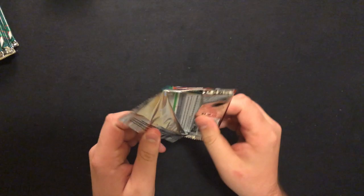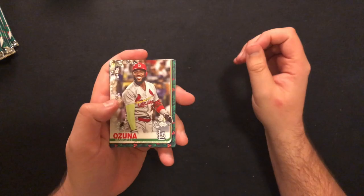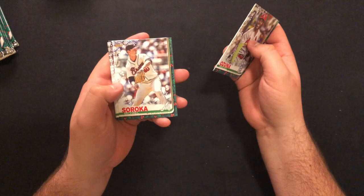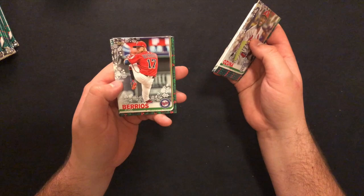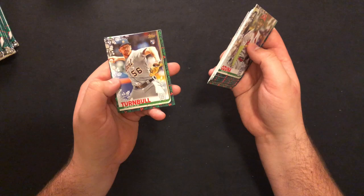Pack three — doesn't look like we have a relic in here, hopefully we don't have a relic at all or hopefully it's a relic auto. Ozuna, Estheiro rookie, Soroka — very nice rookie year last year — Garrett Cole, Mitch Keller rookie, Will Smith rookie, Jose Barrios with really nasty stuff, Orlando Arcia, Spencer Turnbull rookie from Detroit, and Ozzie Albies. No hit yet.